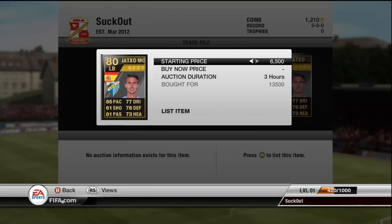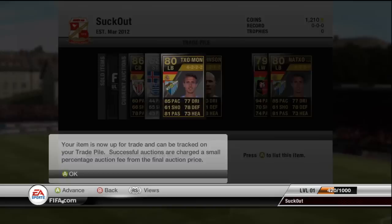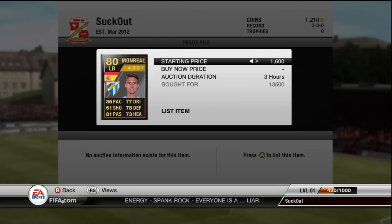Next up is Monreal, or however you say his name - he's the left back for Malaga. I paid 13,500 for him. There's hardly any on the market, actually. I'm going to try and get about 17k out of him, 16,500 he will for sure sell for, which is what I'm going to go for. Petrojpa I paid 11,500 for - I'm hoping for around about 13k to 14k. 13k would probably be the maximum I'll get, but I'll try and get about 13,250.